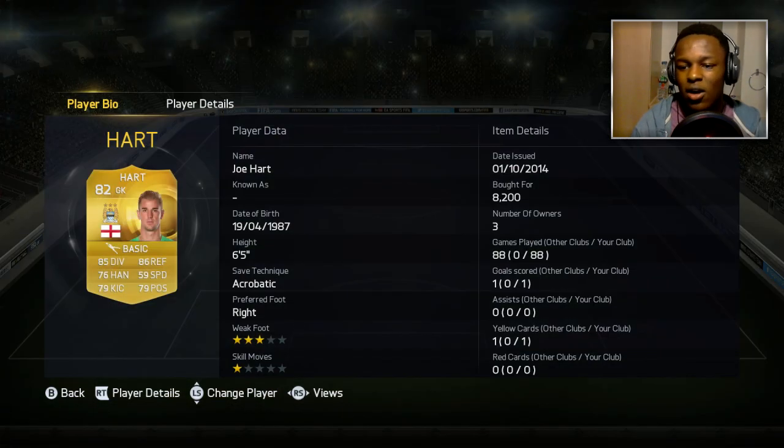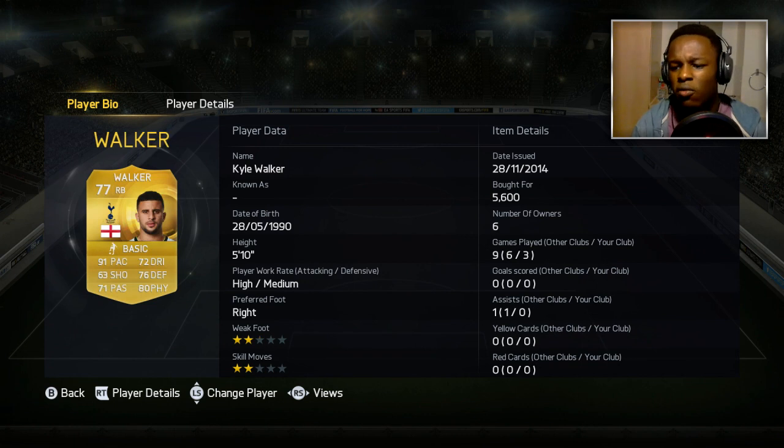In the goalkeeper position we have none other than Joe Hart. When I bought him he was around about 8.2k coins — he's probably gone down now. He's a good keeper, does what you need him to do. He's got good reflexes and good diving, and that's why I have him as the goalkeeper.